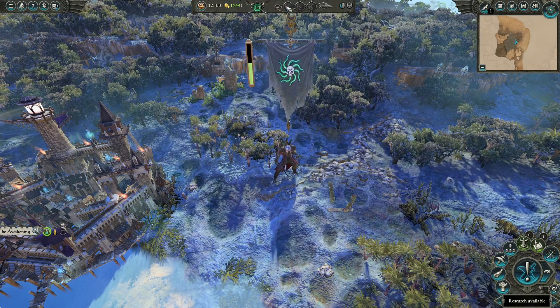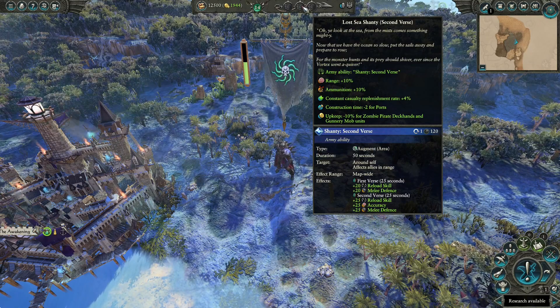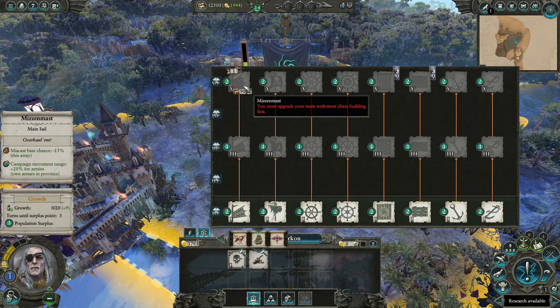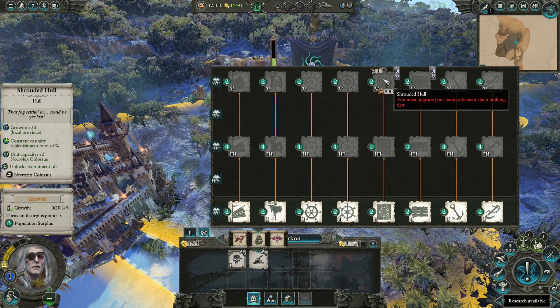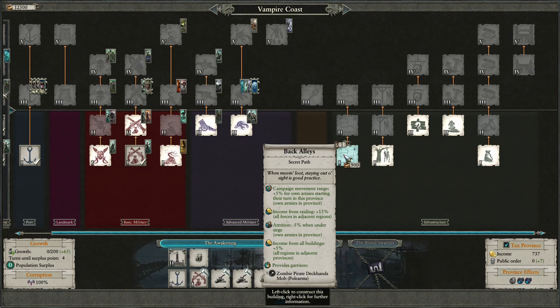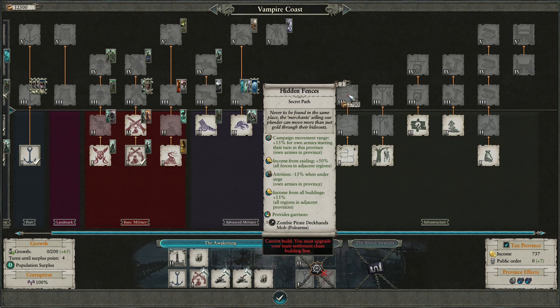The sea shanties got some changes and now give strong passive buffs to your faction, getting stronger for each shanty, which gives better incentive to collect them even if you aren't interested in Amanir. The shanties themselves have also been changed to a 3-stage buff. They've also gotten some new horde buildings. The ship structures now have an additional option for each category, but you can only build one of each, so you have to choose what effect you want from your sail, helm, hull, and anchor. New buildings for normal settlements include the secret path chain, which gives movement in the local area, bonus gold from raiding in adjacent provinces, less attrition during siege, and more income from adjacent provinces.